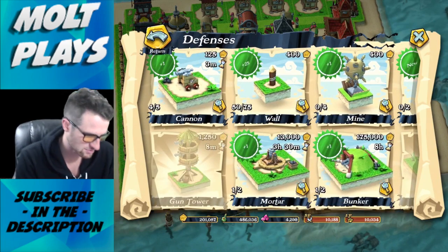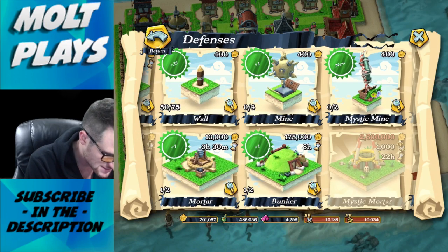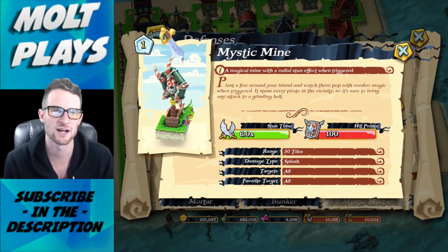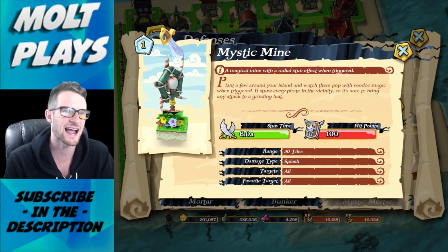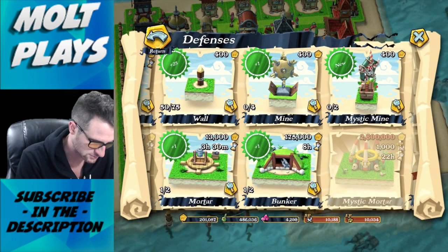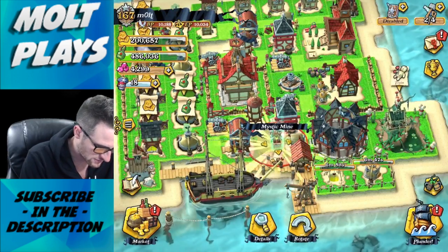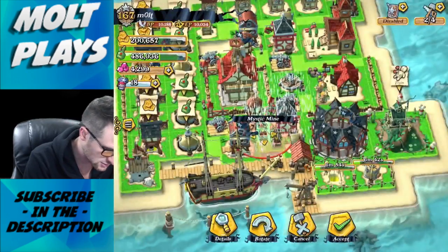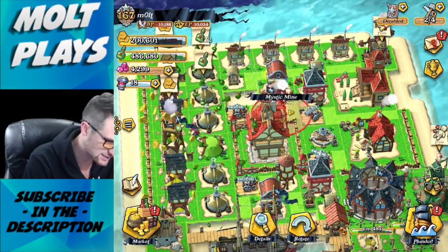Under defenses we can build a lot more - another mortar, another bunker, and a mystic mine. This must be new from the update: 'Plant a few around your island and watch them pop with voodoo magic when triggered - it stuns every pirate in the vicinity, bringing any attack to a grinding halt.' That's pretty cool, almost like a freeze spell. I'll build another one on the other side.